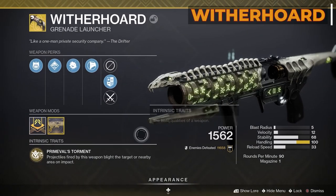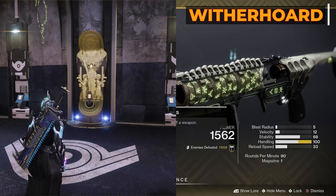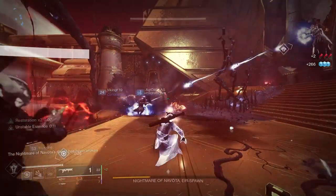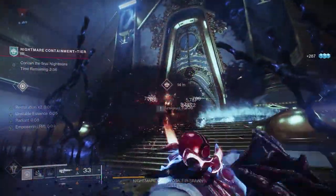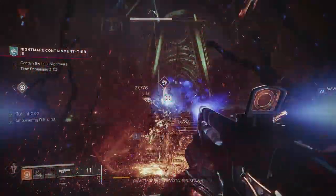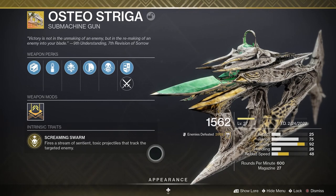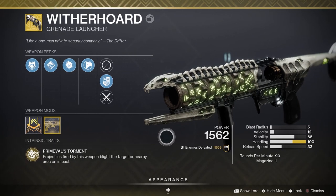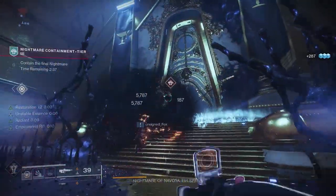Now let's talk about Witherhoard, the exotic grenade launcher released in Season of Arrivals. This weapon is purchasable from the Monument to Lost Lights Kiosk at the Tower — you need an Exotic Cipher and Ascendant Shard. Witherhoard's intrinsic trait, Primeval's Torment, blights the target or a nearby area on impact. When you blight a target, they take damage over time and blight the nearby area on death. This damage over time is key for this fusion grenade build. If you don't have this weapon yet, you can do something similar with Osteo Striga, the exotic SMG that spreads poison doing damage over time. But Witherhoard works best because you can shoot it at a boss and swap to your energy weapon — while Witherhoard does damage over time you keep getting your fusion grenade back.